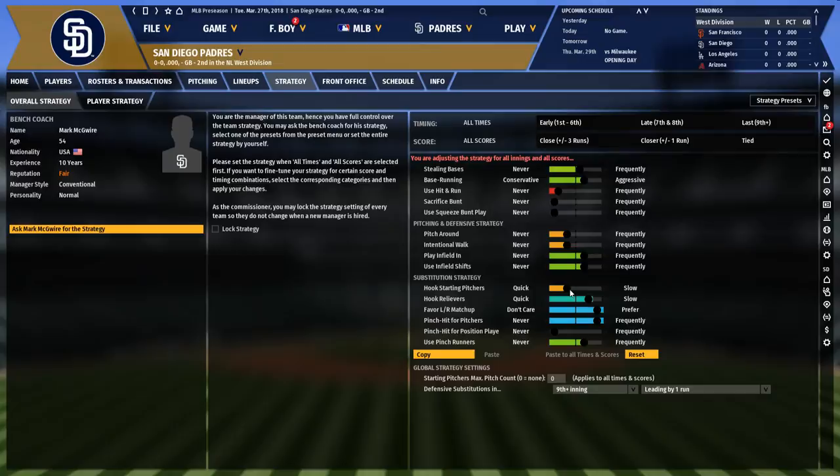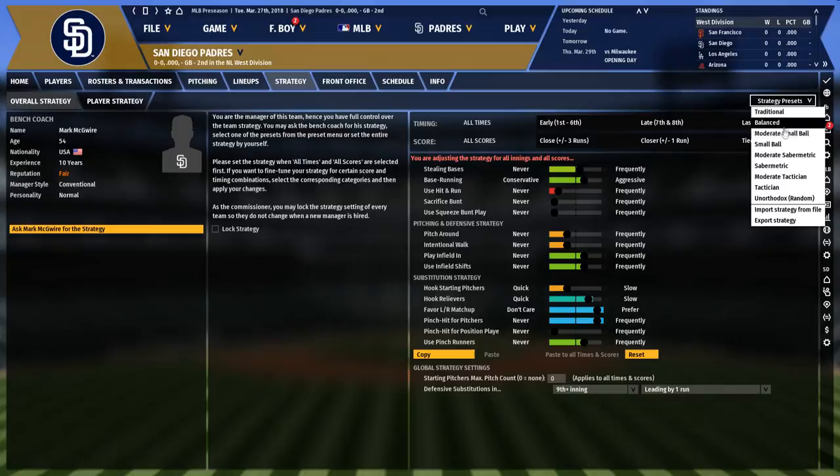If we ask McGuire for the strategy, you'll see the sliders shift quite a bit. McGuire is in favor of using pinch runners pretty often, pinch hitting for pitchers a lot, and working lefty-righty matchups. He's hooking his starters pretty quickly — that's true in today's MLB. But he's leaving his relievers in longer, since relievers pitch more innings these days and you see long relievers throwing two or three innings per appearance.